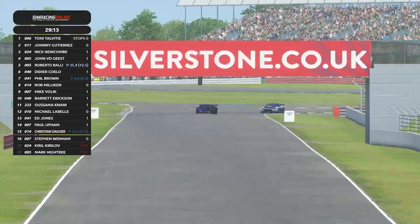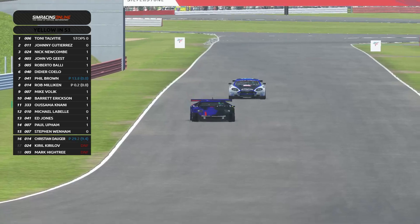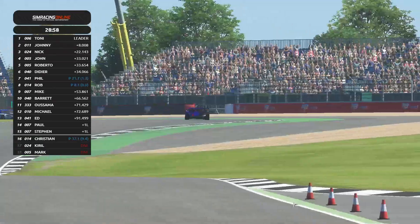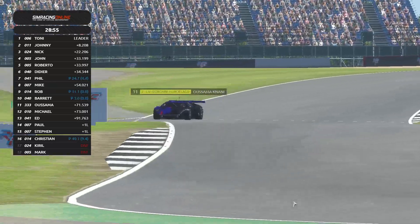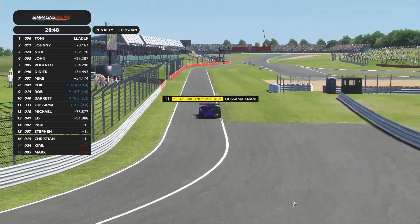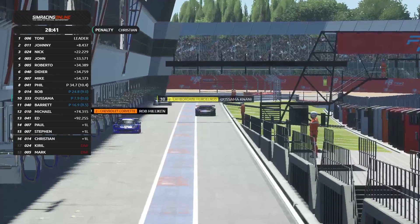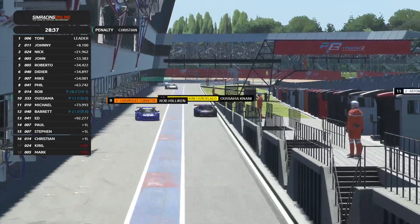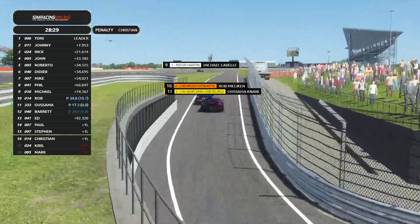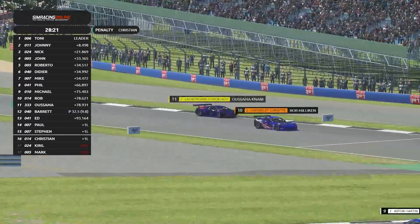Tony Talvitia is yet to pit — I'm pretty sure he modified his strategy radically when he had to serve the drive-through penalty at the beginning of the race. Usama has set a new best lap — can you believe that? He's putting the pressure on, though he needs to be careful because Michael LaBelle is for position. Osama passes him. That was pretty ambitious from Usama — it looked a bit rough from the onboard. Both cars seem relatively okay. Osama is in the pit lane again — I wonder if maybe he went in just to repair the car and didn't change his tires, because his lap time was amazing.